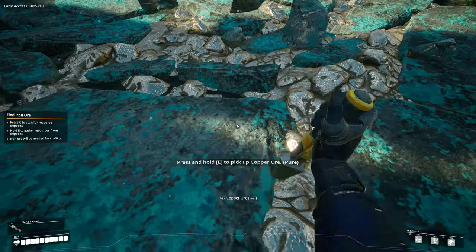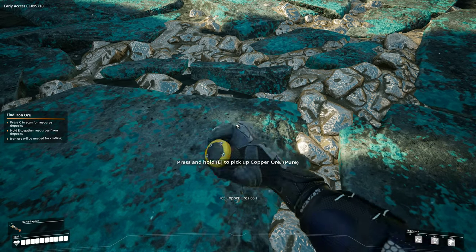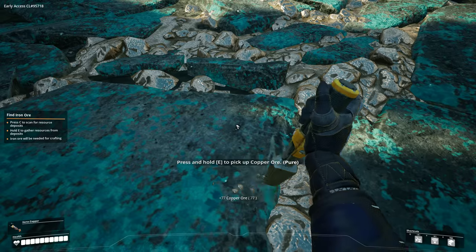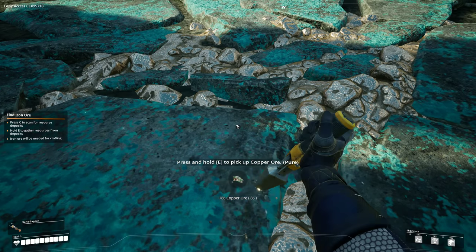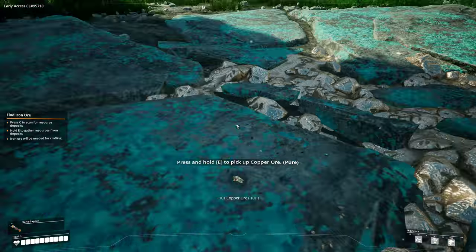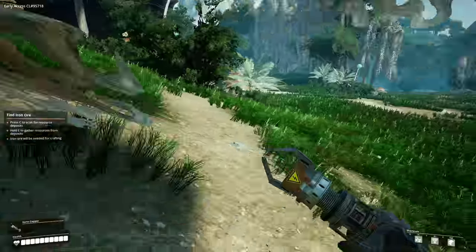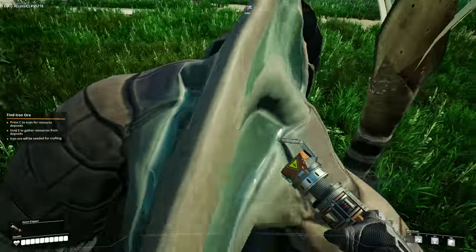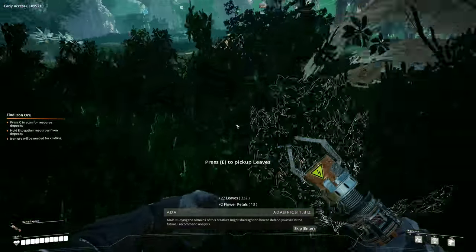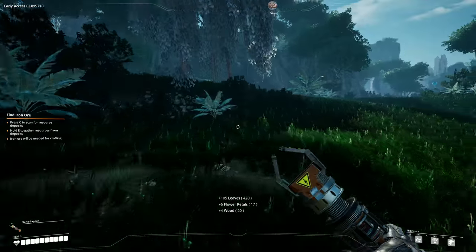This is pretty close to the iron. I'm going to grab a hundred — might be overkill, but we're here, might as well grab it. Once I can make a portable miner, I'll come back and put one on here. He's back — I hear him. Let's get him before he gets us. I've got his shell. Where's the iron? Over there. Iron up ahead.